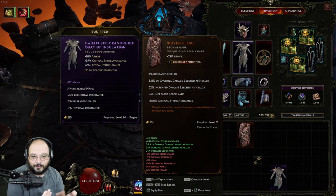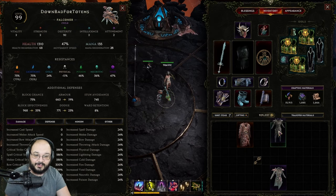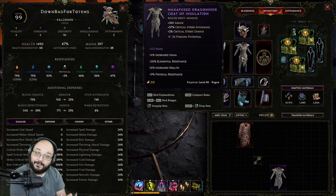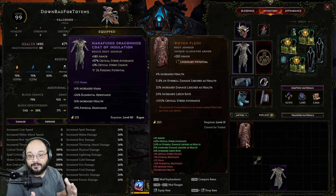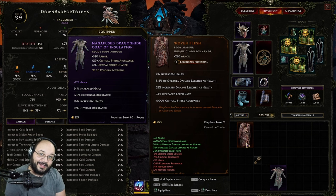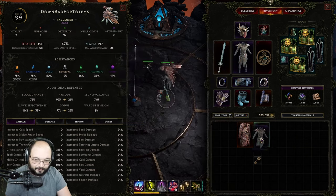The biggest problem is my current body armor has a lot of mana and resistances. The minute I take it off, I go from 297 mana down to 135, and a lot of resistances are gone. So when we convert our character to unique items, we want unique items that have legendary potential. The legendary potential number means I can add that many extra modifiers to the armor — in this case, one extra modifier.